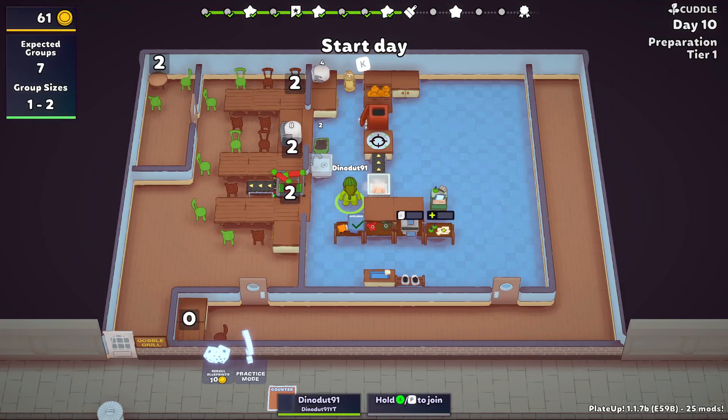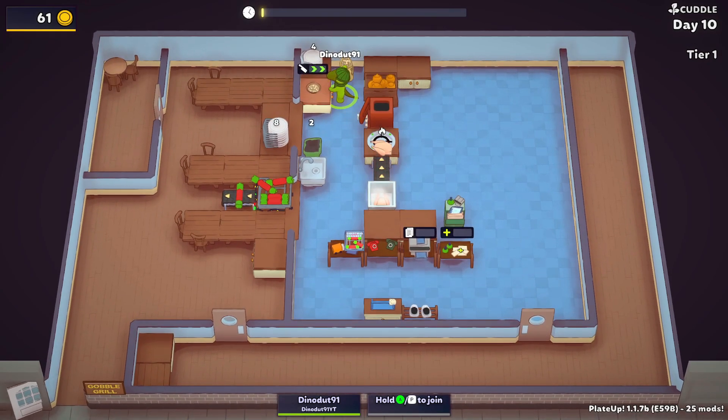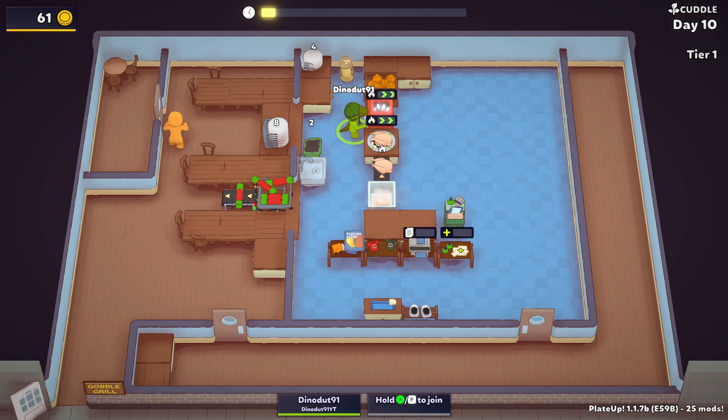Hello and welcome back, dudes, to another Dino Duts Plate Up video. We are here in Tier 1, Day 10, and we're just gonna get things going. I put a sink in the blueprint cabinet because I realized I didn't do it before, got it set up a little bit better so we can actually do things. If you guys like the video, please like, share, subscribe, tell your friends and family.